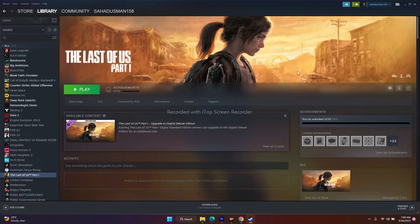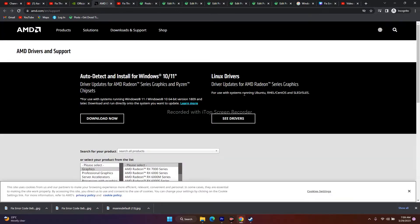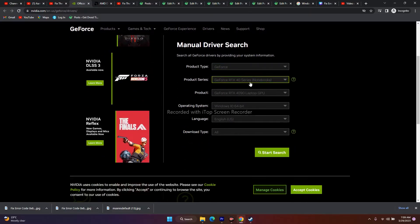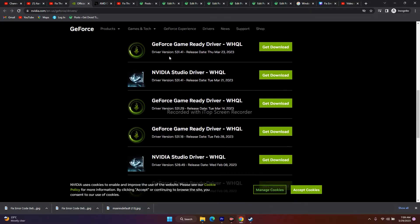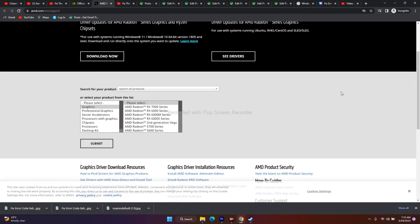Next, we need to update the graphics card manually. I'll be providing a link in the description for both NVIDIA and AMD. If you're on NVIDIA, you'll land on the driver page — select the product type, product series, product, operating system, and language. Since I'm on Windows 11, I'll select Windows 11 and click Search. You'll get the latest release — driver version 531.41, released on March 23, 2023. Download the respective one, install it, restart your PC, and try to launch the game.